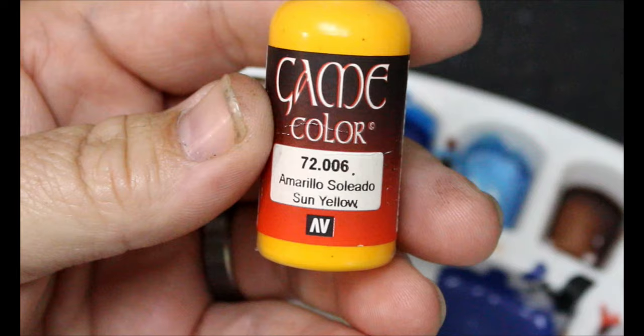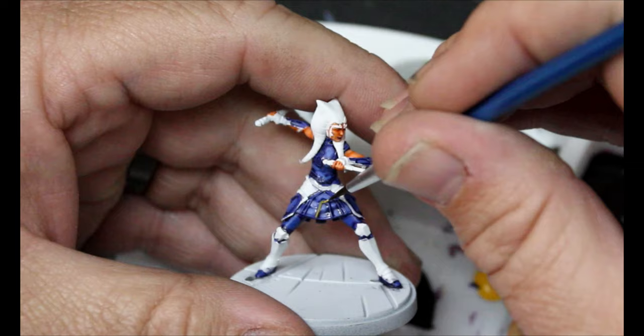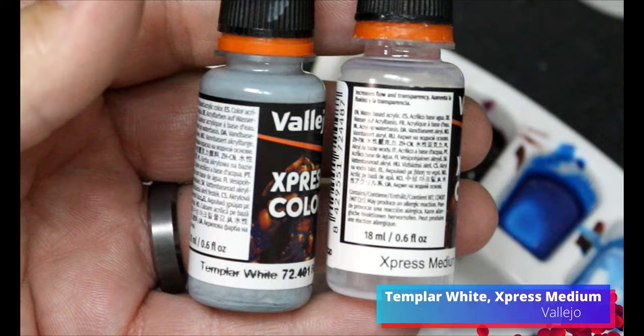We're going to take some Sun Yellow, and this is going to be used just on all the trim of her outfit. She's got some trim on the skirt, on her chest, and on her back. Then we're going to take some Templar White and some Express Medium for her Leku. I Googled this because I know that Twi'leks have Leku — those things that hang off their head — but Ahsoka is different from Twi'leks. Are they still called Leku? Someone illuminate me, because I couldn't find any information saying it wasn't.